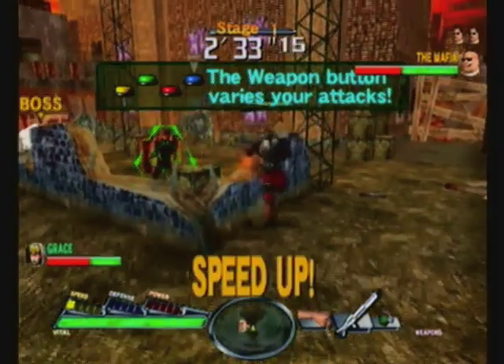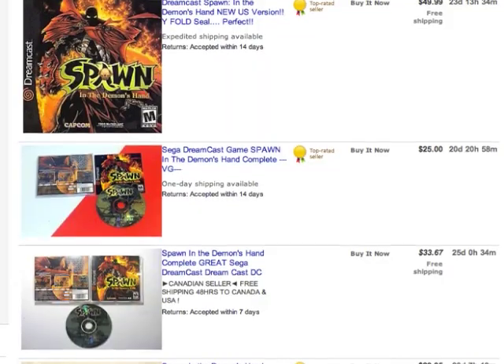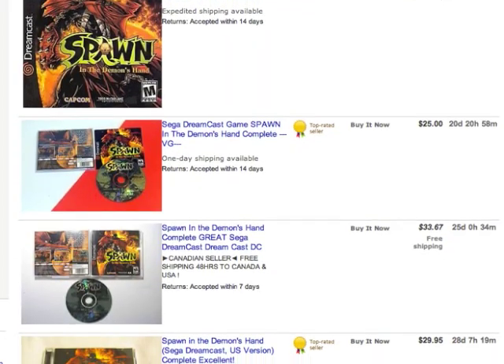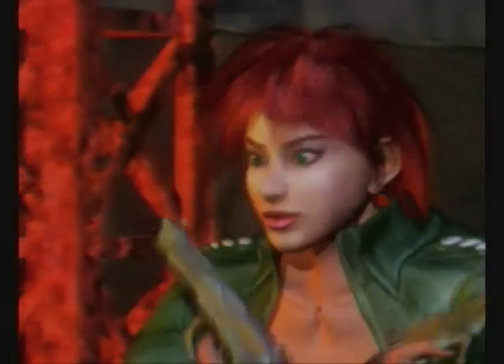Keep in mind also that Spawn isn't one of the cheaper games on the Dreamcast. This one will usually run you anywhere between $20 and $35 depending on condition, but it's still at that price worth picking up. It is a ton of fun to play through, and while it does take a bit of time to get used to just how fast-paced it is, it's still absolutely worth playing and picking up for the Dreamcast.